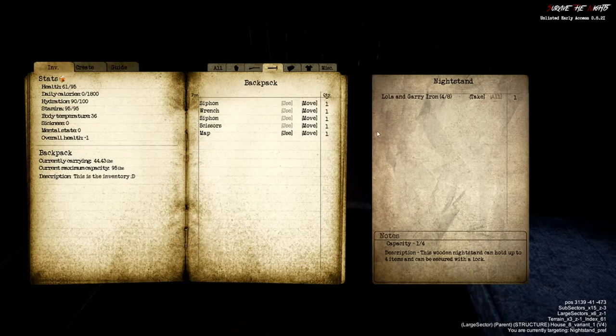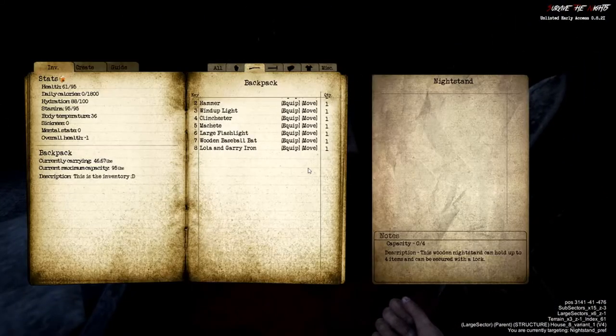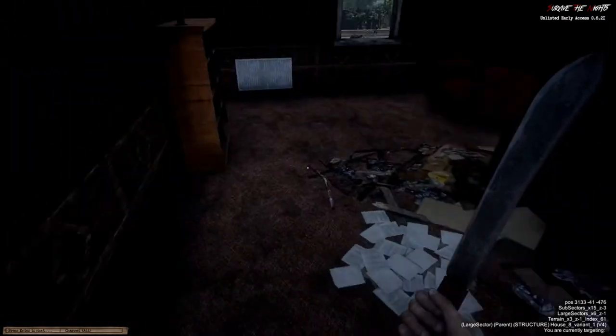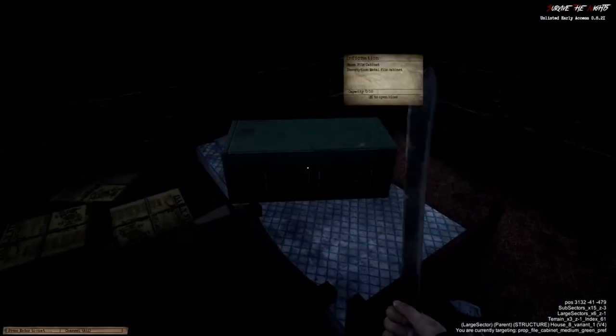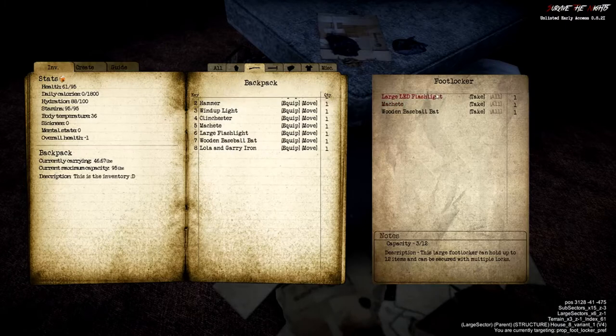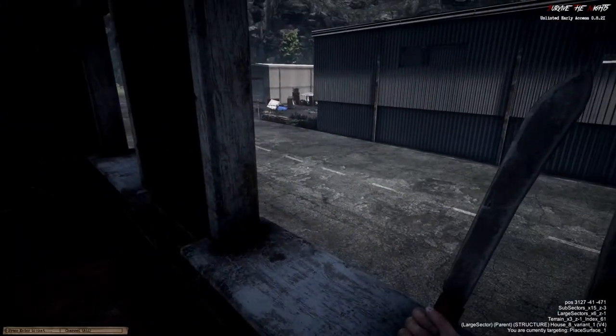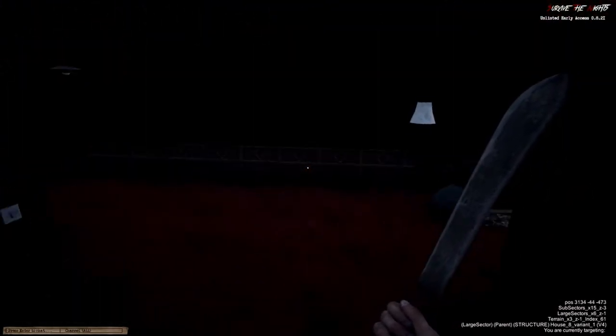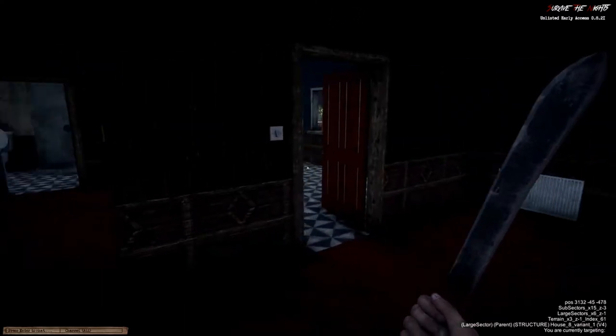One dresser — a Lola and Gary iron. So now we have two guns — this delights me very much. Third bedroom in here, nothing in that. We've got a chest as well — large LED. We've already got a machete, we'll take it, and a baseball bat actually. Any kind of weapon right now is useful, and they do blunt and break over time. I would say we're doing a lot better than we did last time on this game, that's for sure.